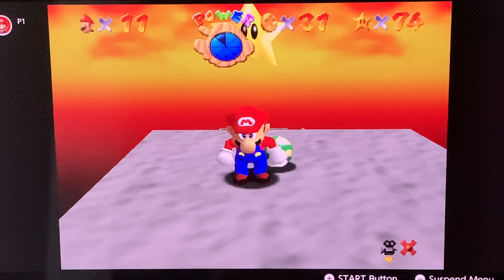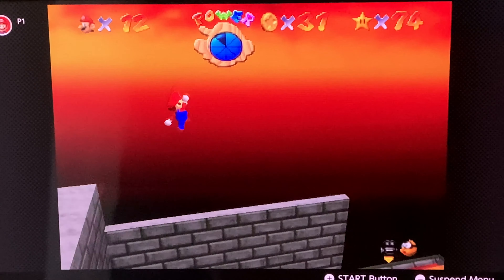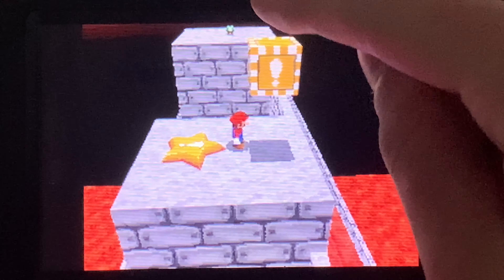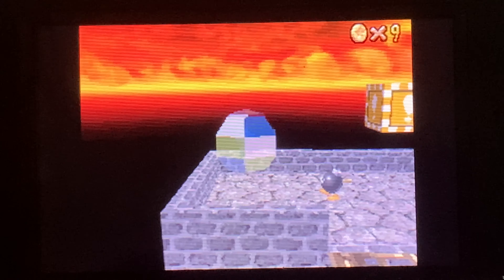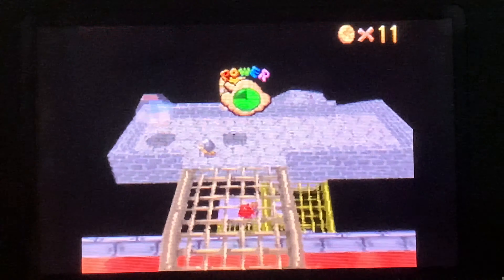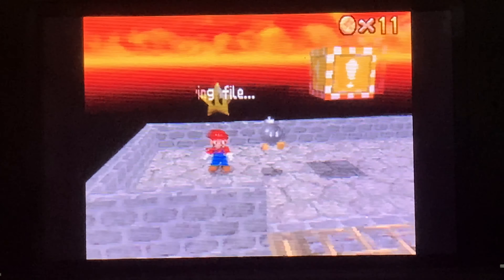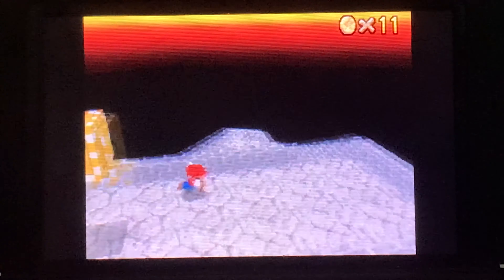Now that we got all eight red coins and this star, let's fight Bowser. But before we do that, let's head on over to Mario 64 DS once more. Right next to the red coin star on this platform, we have the switch star. How this works in Mario 64 DS is that if you step on it and then run forward, you should get it right there in that crystal. I actually did that on my first try without getting burned — I'll take it!